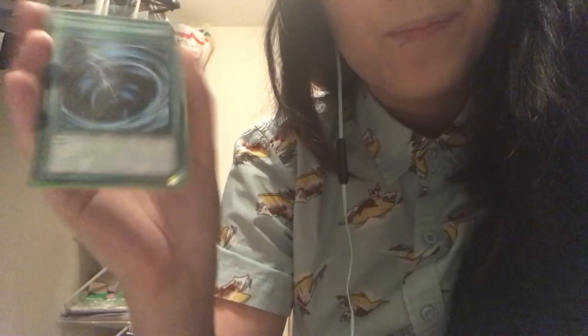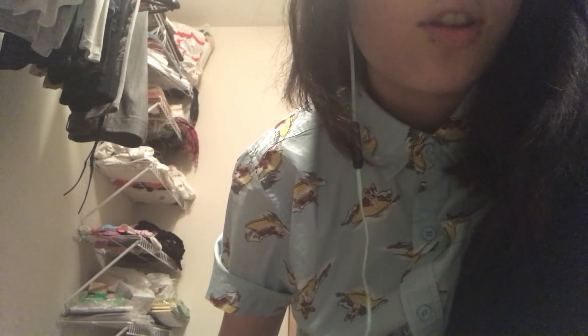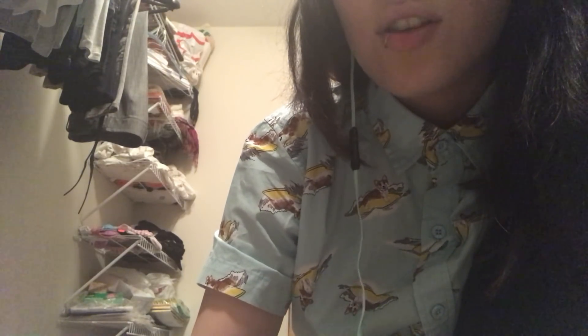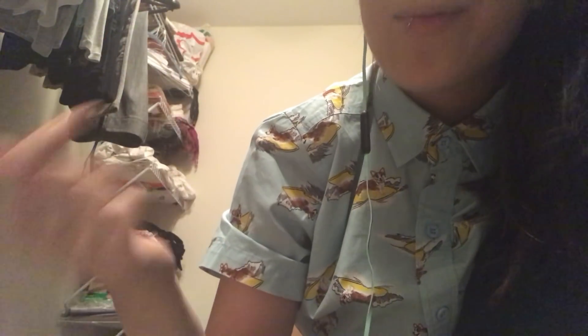These are all my single spells. I run one Mystical Space Typhoon — target one spell or trap card on the field and destroy that target. Kind of nice, and it's also a quick effect. I might replace it with another Stamping Destruction though. Then I run One for One — send one monster from your hand to the graveyard, and special summon one level-one monster from your deck to the field. So if you have a Blue Eyes in hand and need it in the graveyard, you can do that and add one of the tuners to your hand.